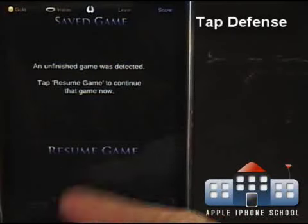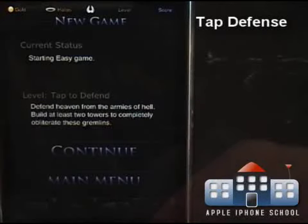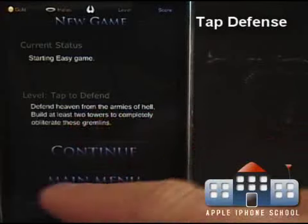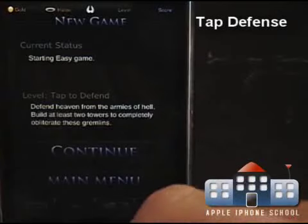We're going to start a new game on Easy. Up here it says the current status of your game, and there are some tips down here. It's going to tell you a little bit about the game — defend heaven from the armies of hell, build at least two towers to completely obliterate these gremlins.